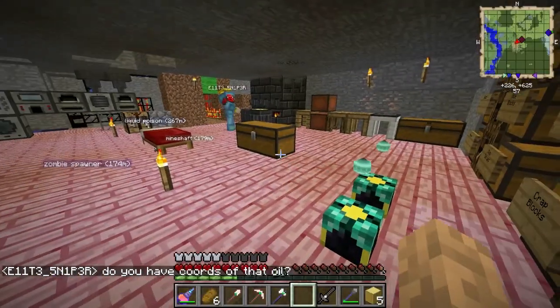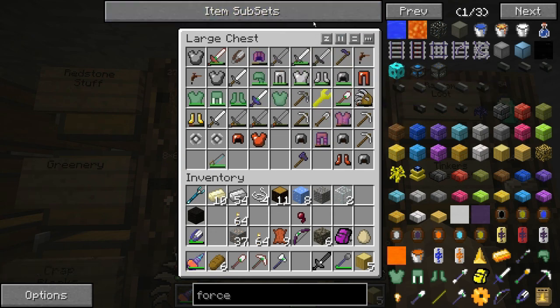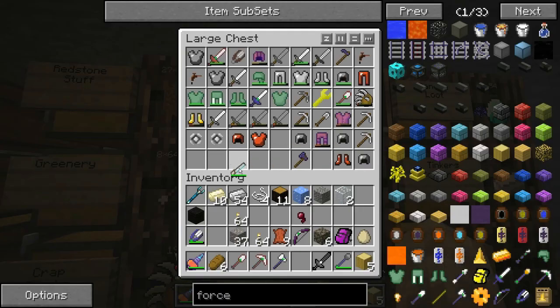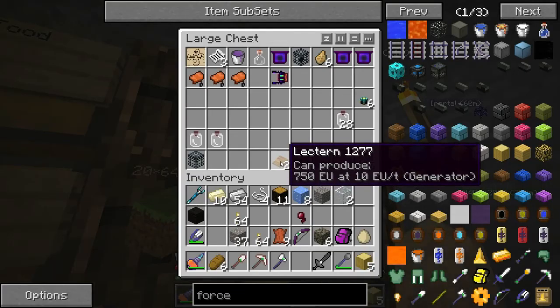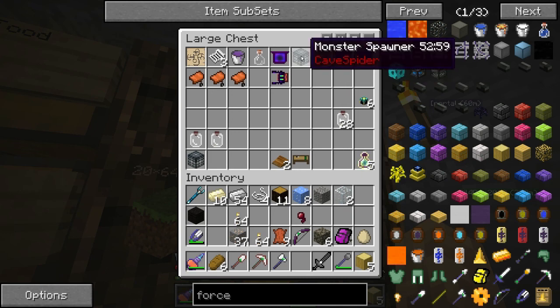These mitts are awesome because they act like a hoe, an axe, and a shovel all at once. We have so much loot from the wither farm and the spoils bags. The saw is pretty awesome too — we have microblocks and it works exactly like RedPower microblocks. We also have a cave spider spawner here.